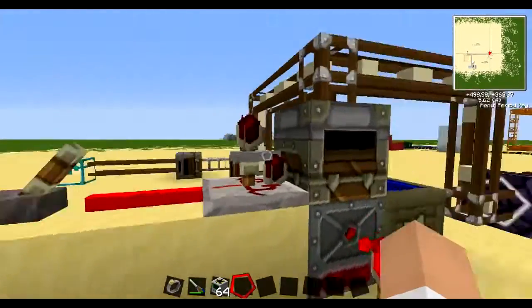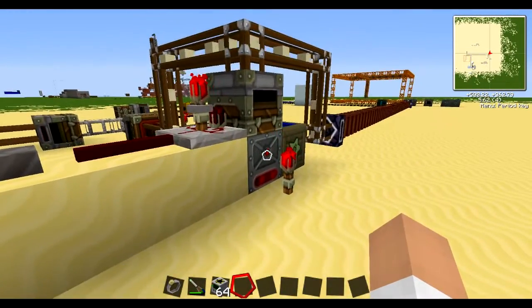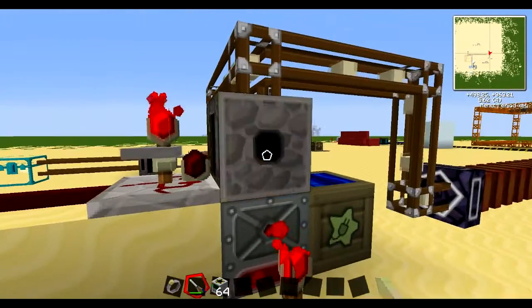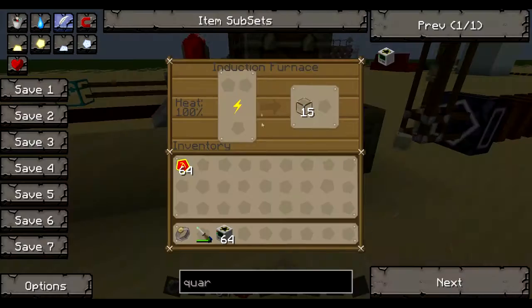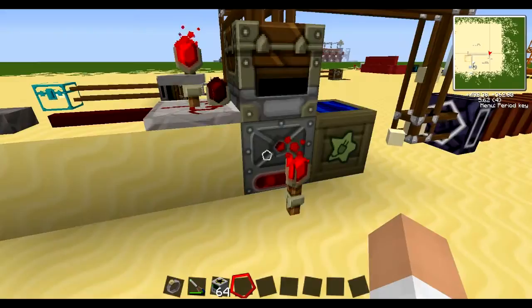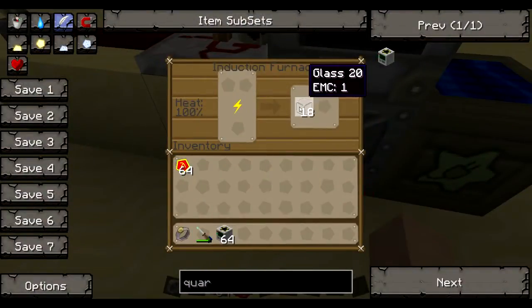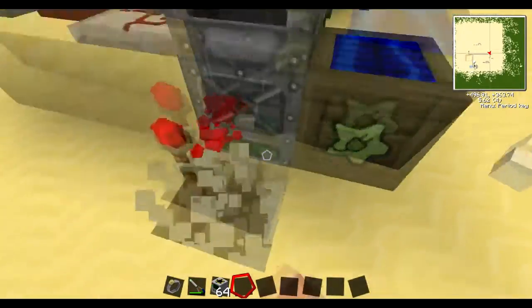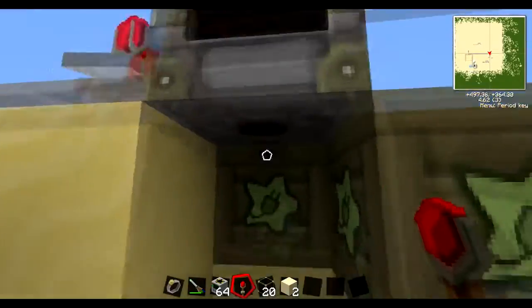Now it's filling up this ejector. If I pulse this, it will put out the items into this furnace here. I was facing the wrong direction - there we go. It works like a transposer as well as a chest. So where the little dot is, is where things will be output. I'm just going to break this and - see? That's the output.